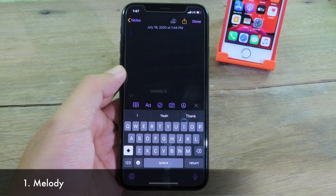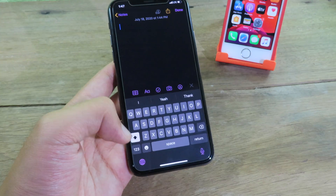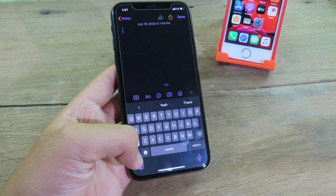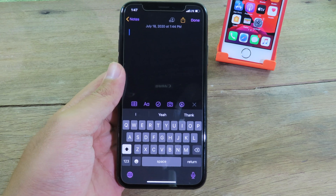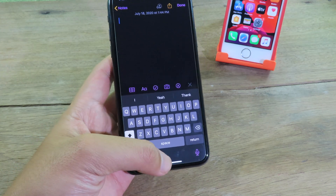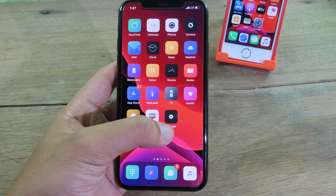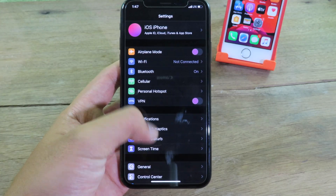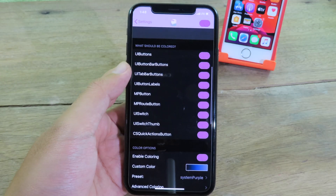If you go to Notes and other applications, you'll notice the color on different buttons has changed. On the back button we have purple, and on the Done button at the top it has also been changed. This tweak allows you to change many elements throughout your system. Go back to Settings and then go to Melody.